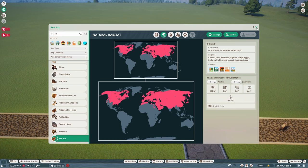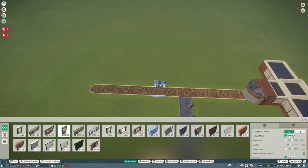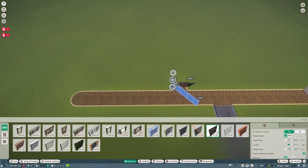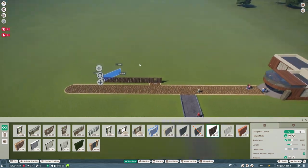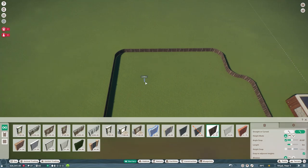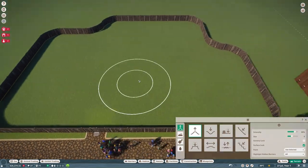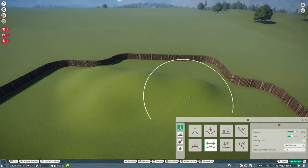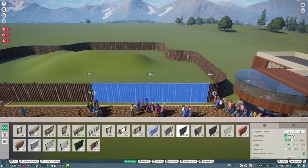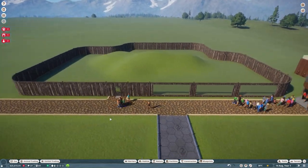Looking at natural habitat requirements: they don't need a lot of land, they need a grade two fence higher than three meters — so they can jump. We'll use wood logs, which look quite nice. We're going to need a wooden habitat gate. I'll connect it up first, then use wooden barriers, making them eight meters long with angle snaps so they go in a straight line. Then we raise the terrain up, edit the barrier and drag the arrow along so we can put glass in — now guests can see in at those sections.